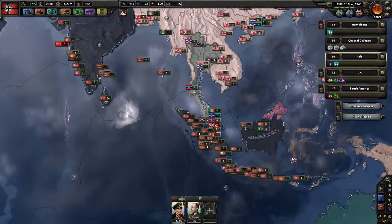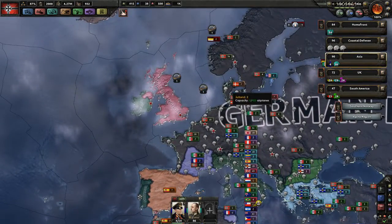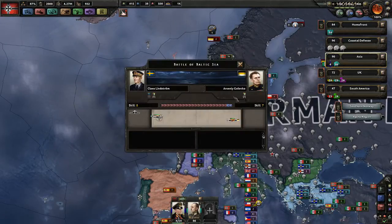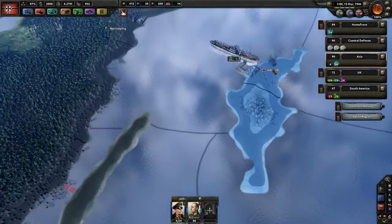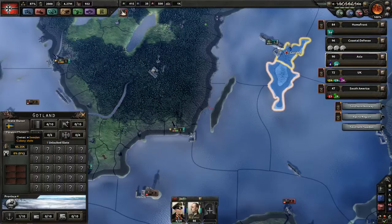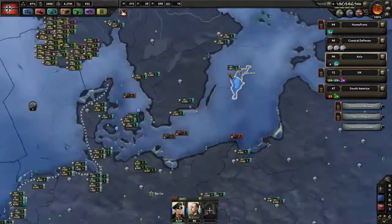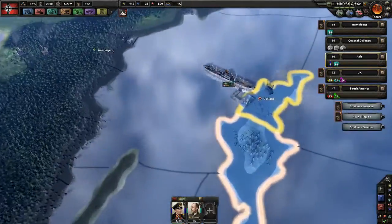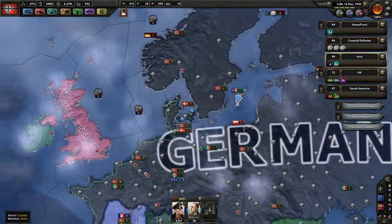Maybe not — maybe we just take this since they are war participants. As soon as we've won over the UK we can distribute that country. There's a battle going on here between the Russians and what's left of the Swedish people, based out of Gotland — they shouldn't have much. They do have a navy though — all the navy is here. If we get that port they don't have a navy anymore.